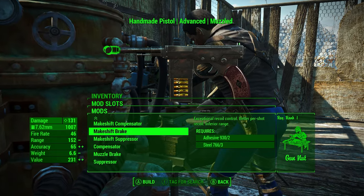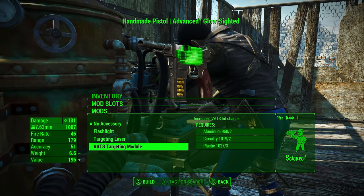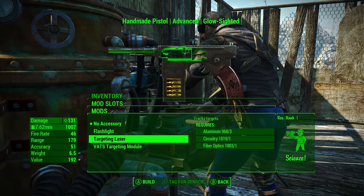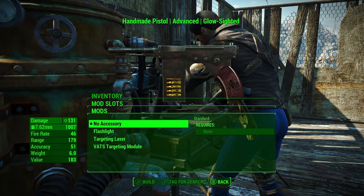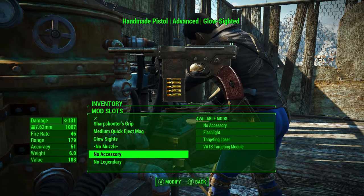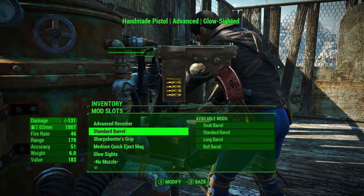You can even make it a suppressed weapon, give it a compensator — although I feel like that always ruins the aesthetic. You can give it a flashlight or targeting module, and even a laser. The legendary one is from another mod — I've said that before in all my other videos because I keep forgetting to remove that mod.